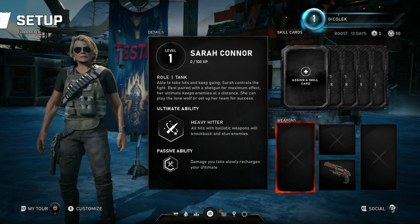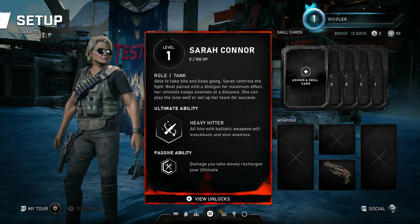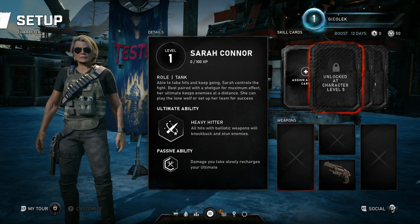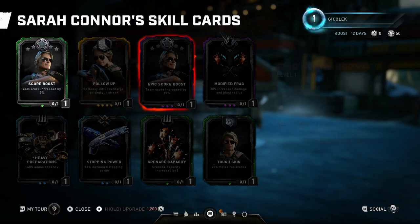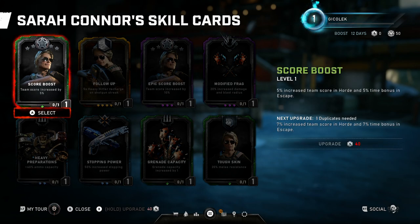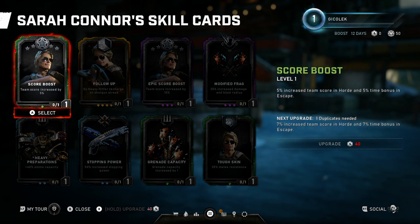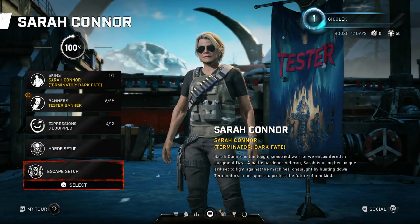Escape setup — I haven't played this mode yet, so I'm not sure what's going on here. I can see that we have roles, abilities, and passive abilities. We can assign some weapons and assign a skill — score boost. We can choose from a number of skill cards that, similar to Horde mode from Gears of War 4, allow you to modify your character's powers and abilities, which is useful given the fact that each Horde wave is much harder. It's part of RPG gameplay.